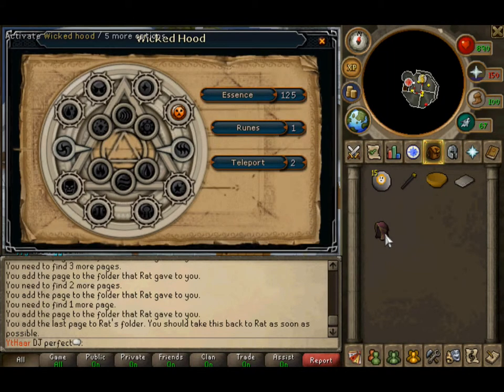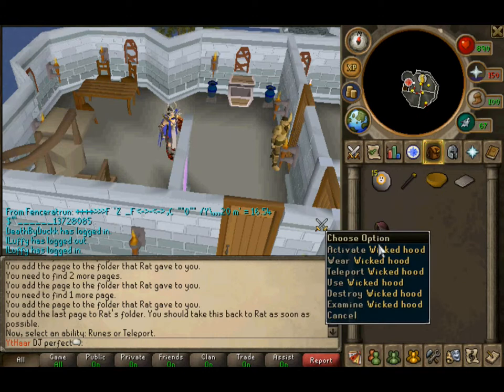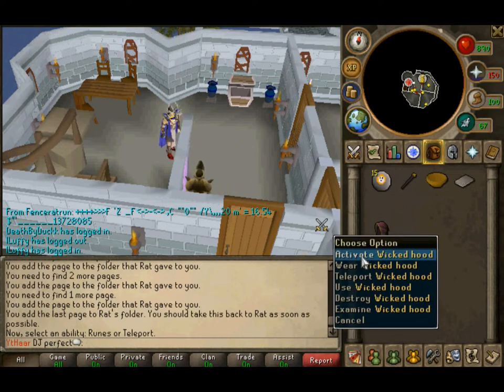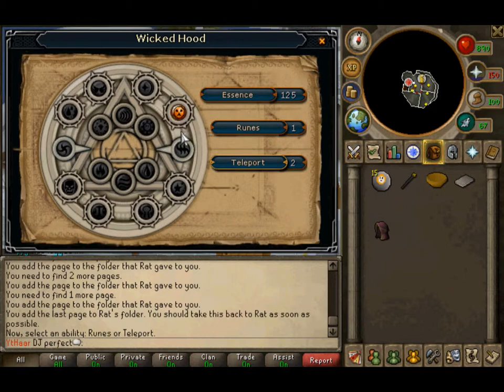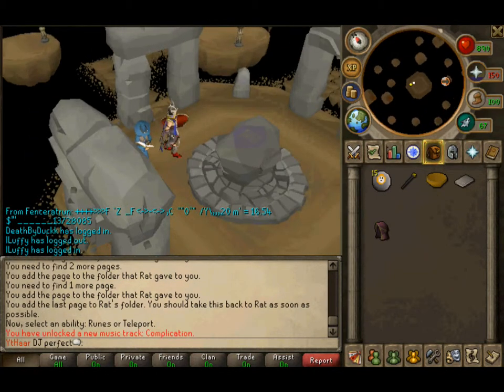I'm going to activate it — chaos rune. I've actually never used this thing before. Teleport there. Let's go. There we go — use your wand on the altar.